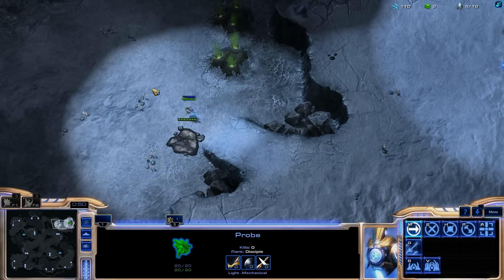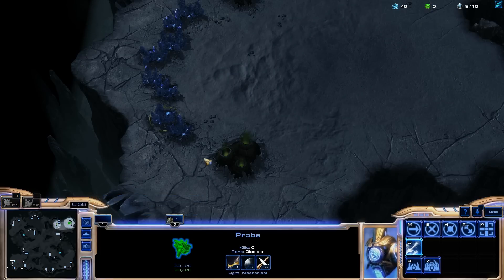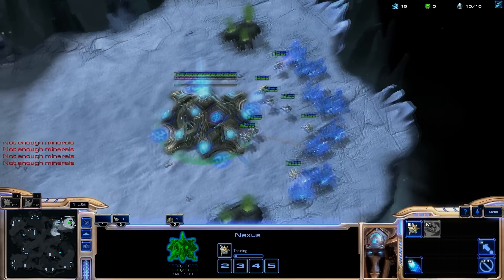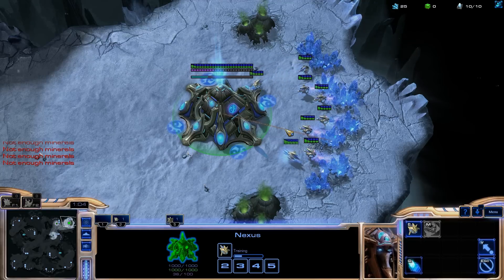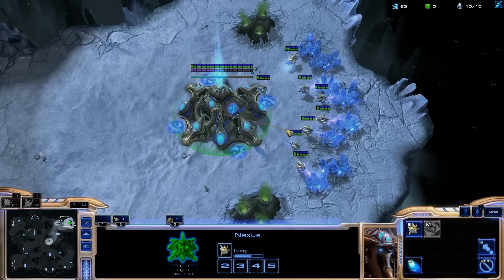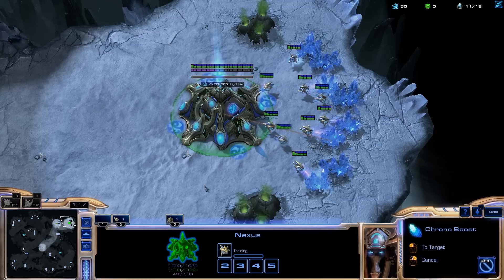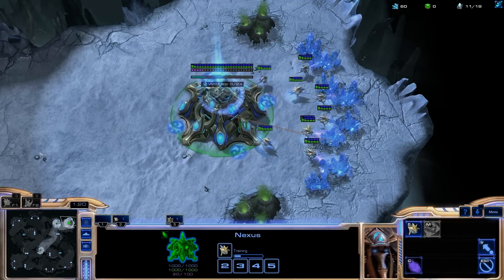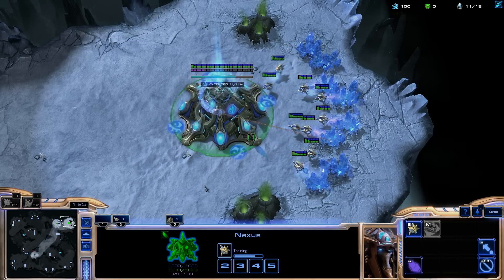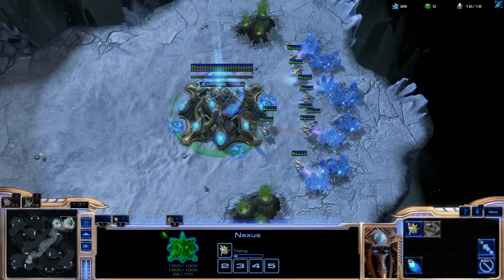Let's say I'm Protoss and I want to go ahead and Forge Fast Expand. I'm going to throw my Pylon over here and obviously send my Probe to go scout down in the bottom left. There are actually two ways you can play Protoss in HotS. You can go Naniwa style: one Gateway, one Core, Gas, Fast Expand after that — or you can go some type of Forge Fast Expand or Nexus first. If you go with the latter, the Expand first style, you obviously want to get a wall up at your front door.